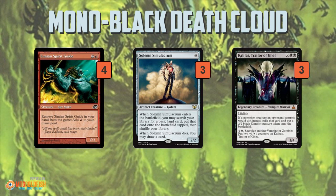Solemn Simulacrum works on both sides, almost like the mana rocks. When it enters the battlefield it gets you a land to ramp you into a bigger Death Cloud, and when it dies you get to draw a card. So when you untap post-Death Cloud, not only will you have more mana thanks to your mana rocks, but you also have more cards in hand — remember each player has to discard X from Death Cloud, likely emptying both hands, but then you draw a card from Solemn to break the symmetry.